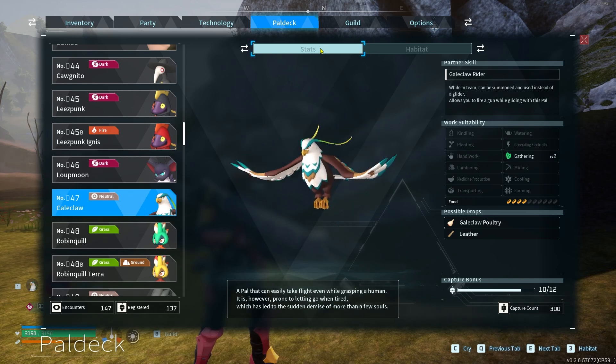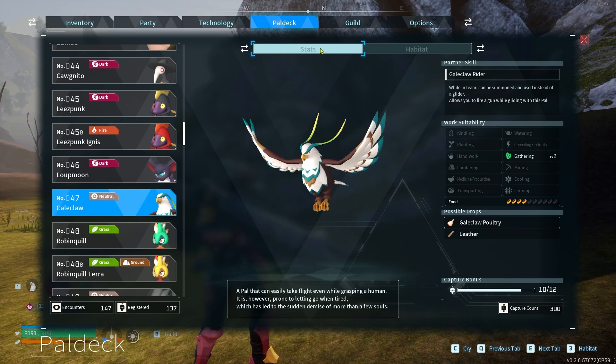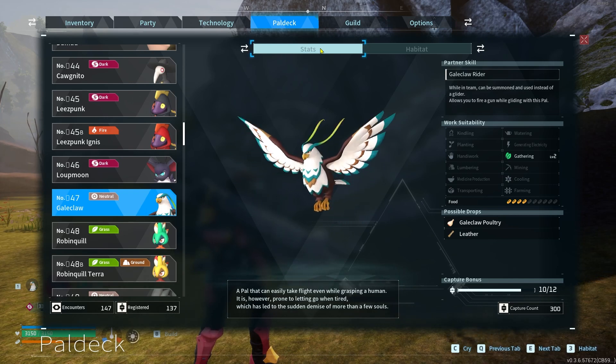Gale Claws are one of the best pals in the game — mid game, early game, late game, etc. The best replacement for your glider, hands down, is a Gale Claw.